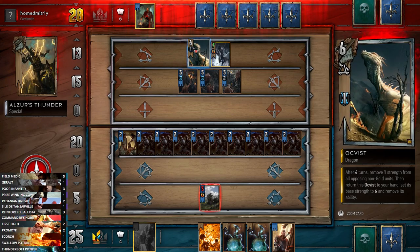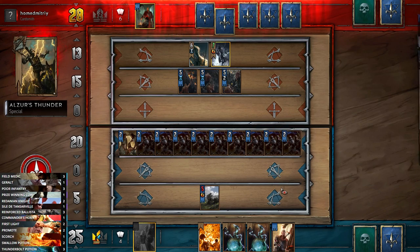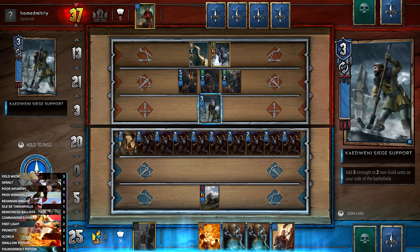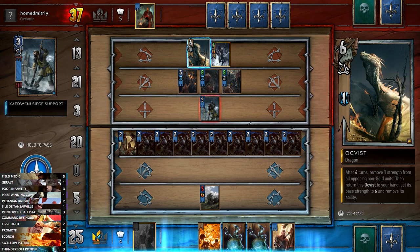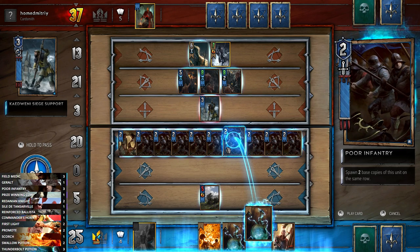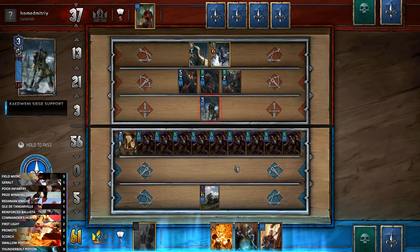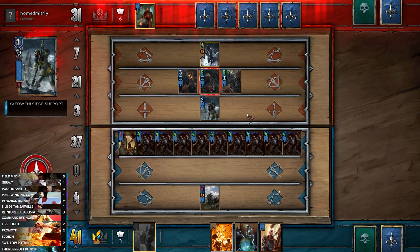Everything is going to take strength removed, but with Promote we'll get nine damage total - unfortunately it means we can't Lightning Potion, which would have been nice. The alternative is to take the one-strength loss on all units so we can still play the Lightning Potions. Although they'll all take one damage from Yennefer, I think we do it - we take the strength loss so that we can still play the Lightning Potions.